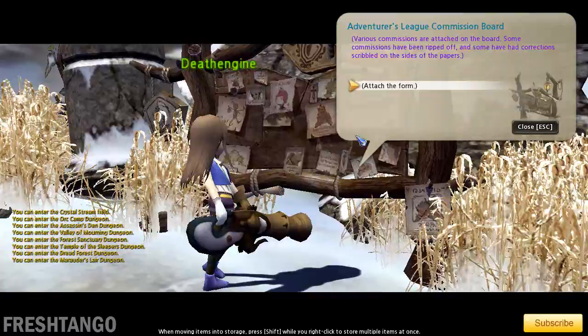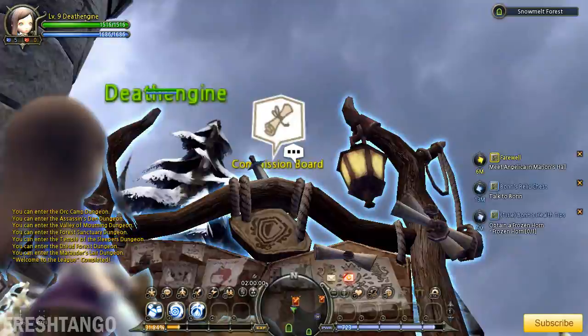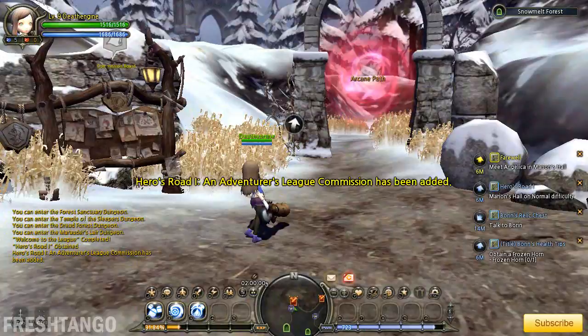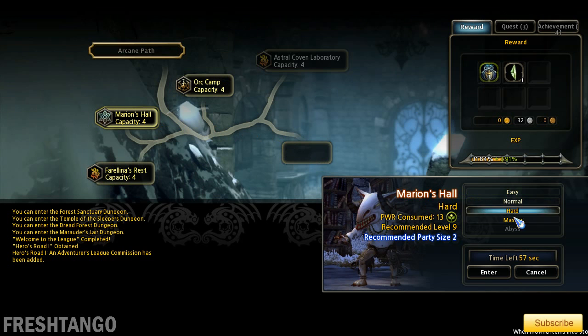Commission Board. As I mentioned in a previous episode, the Commission Board — when you have any quests that you can do, there will be a little scroll that pops up on top of the board. Let's see what we have here: Marion's Hall. This is a pretty self-explanatory quest — all you have to do is run Marion's Hall on normal difficulty or higher, and it'll give you EXP pretty quickly.